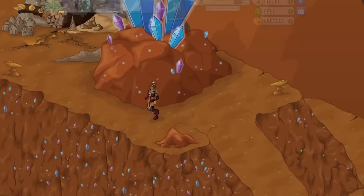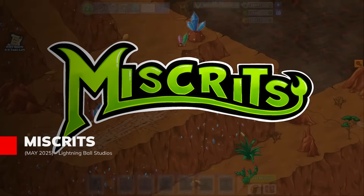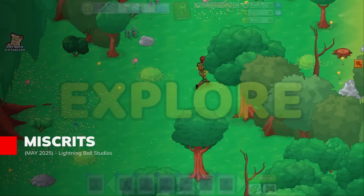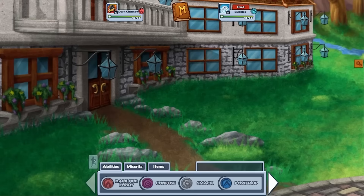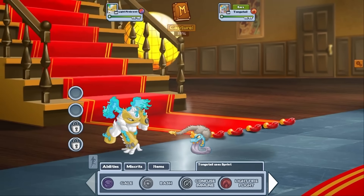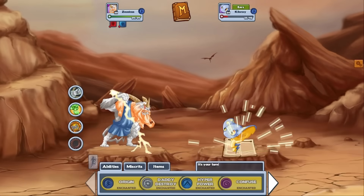In the vibrant Sunfall Kingdom, hundreds of unique creatures called Miscrits await capture and training. Miscritz World of Creatures is a creature collection adventure coupled with exploration and strategic arena combat. Your goal is to build your Miscripedia and evolve your team into increasingly powerful forms.